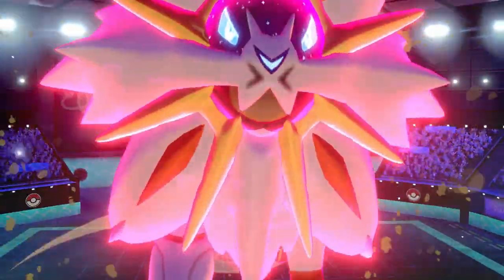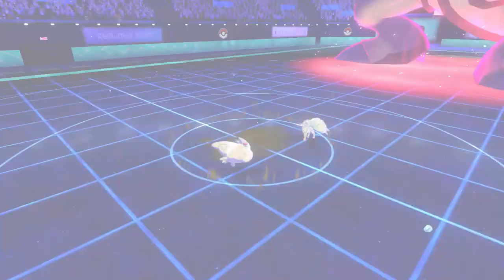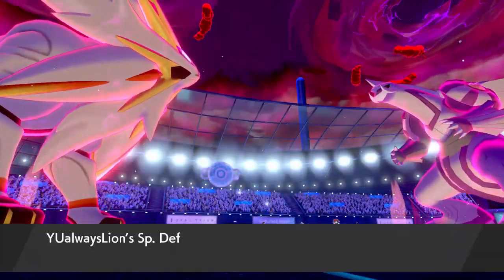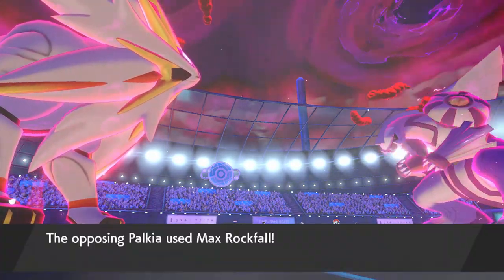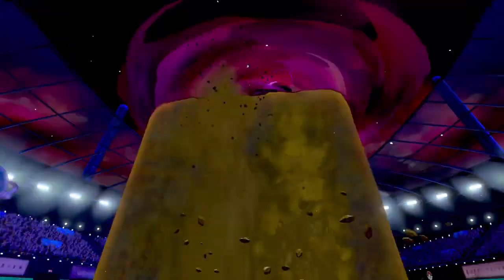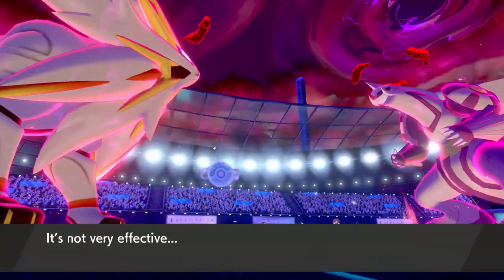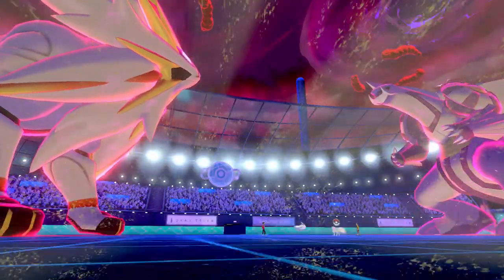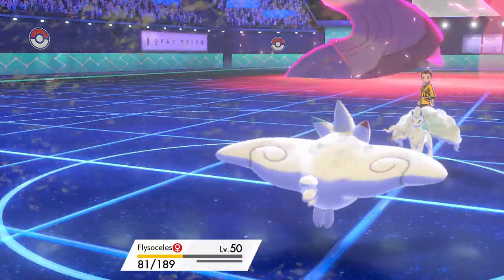Now I can go for another Max Quake with a full HP Solgaleo that has two Special Defense boosts and a Defense boost, making it super bulky. What's really nice is that I was able to use the controversial Ally Switch, which my opponent tried to play around. They tried to play around Follow Me on the Togekiss and targeted a Max Rockfall into the Togekiss slot — but now it's Solgaleo, which has plus-two Special Defense and resists, so I take like no damage and my Togekiss is still on the field. That worked out super well.